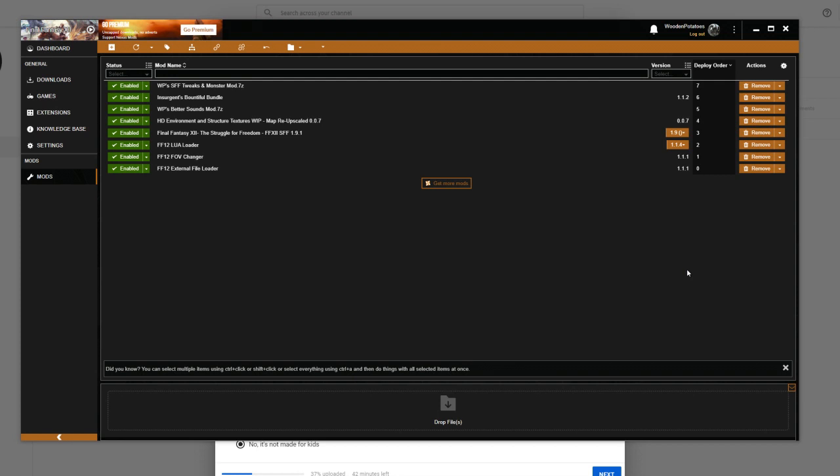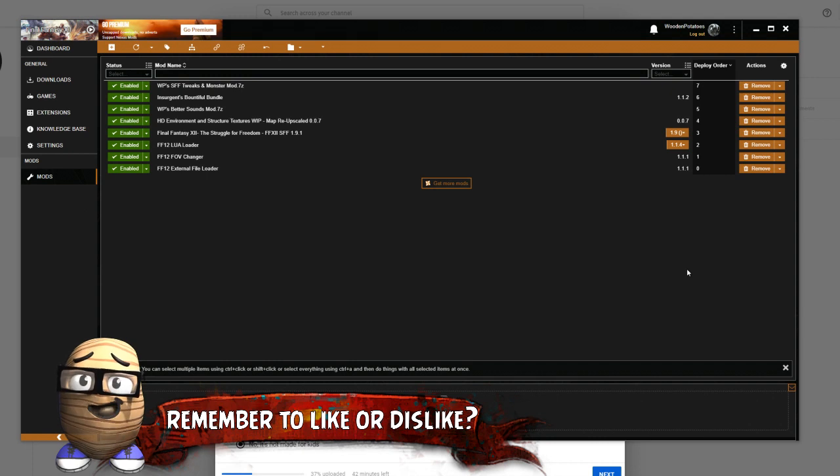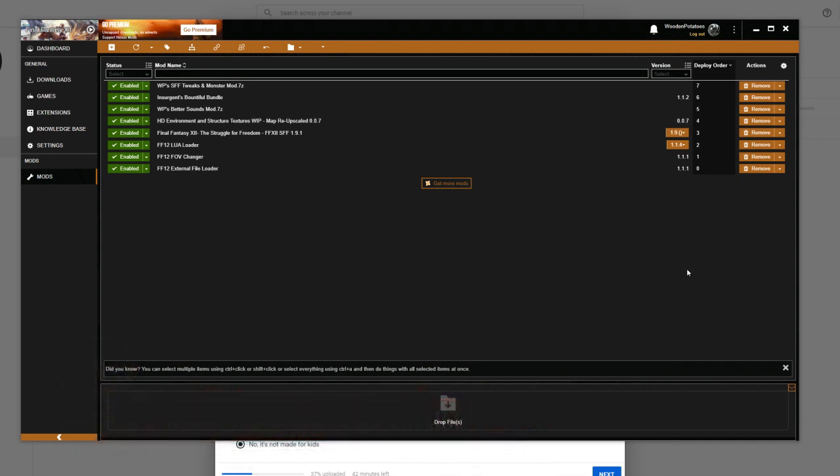What you're looking at is Vortex. If you know anything about Final Fantasy XII modding, you know that nowadays people recommend using Vortex. I suggest you download that and learn a little bit about how it works — maybe you're using it for other games already. There were other methods of modding from the past, like something called DracLab, which people don't really recommend anymore.